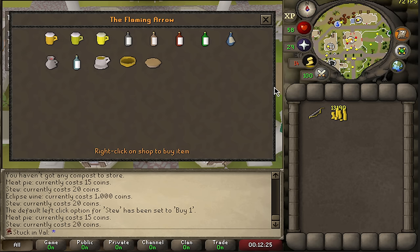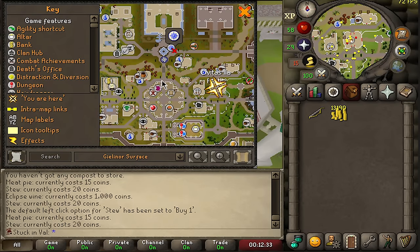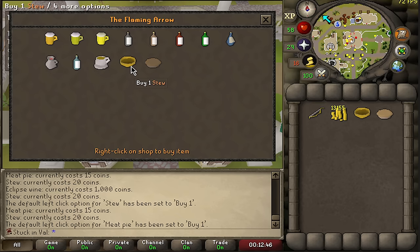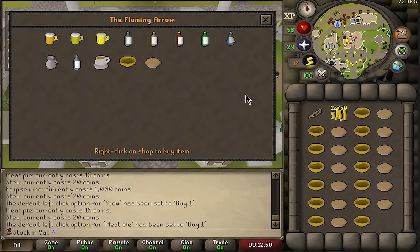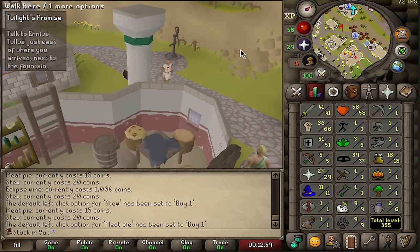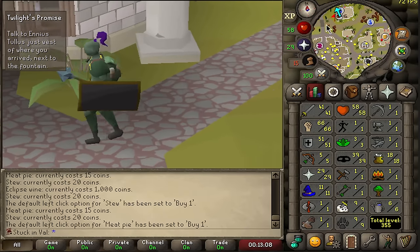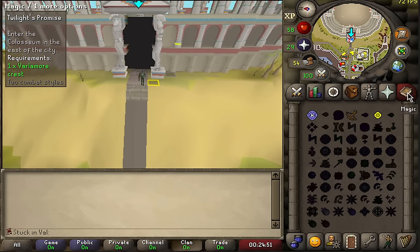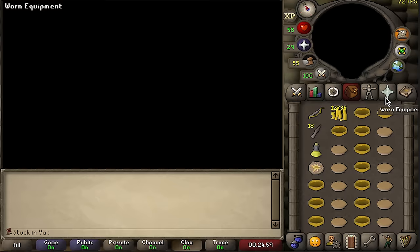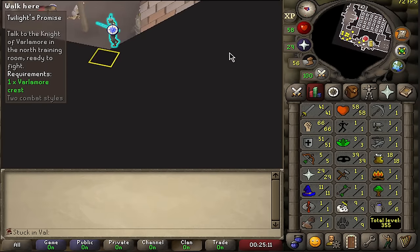Time to start our very first quest — going to need some food. In the center of Varlamor there is a food shop, but the pub next to it sells better things: stews heal 11 in one bite and meat pies heal 12 in two bites. Best part — these never deplete, so you can get a ton basically for free. My stats should be high enough even without prayer to complete Twilight's Promise. This is crucial because it unlocks bird teleportation and walking with level 1 agility is very slow. Entering the Colosseum without prayer or teleports is a bit scary, but I have food and a strength potion from Dr. Jekyll.